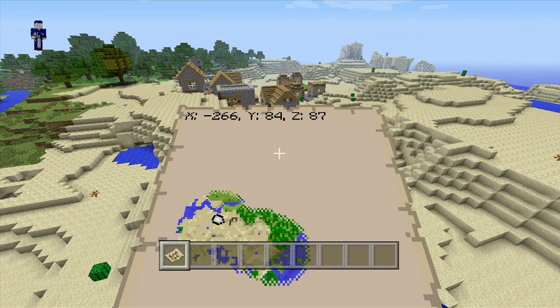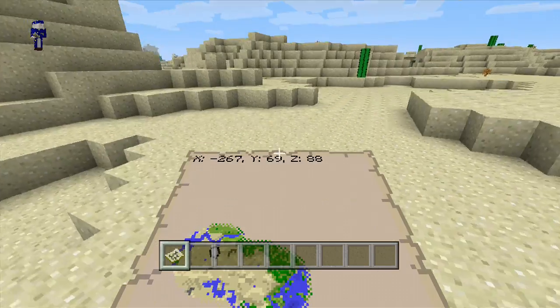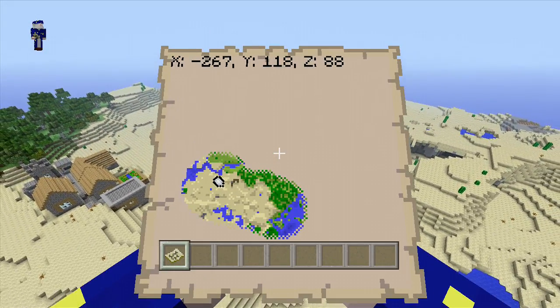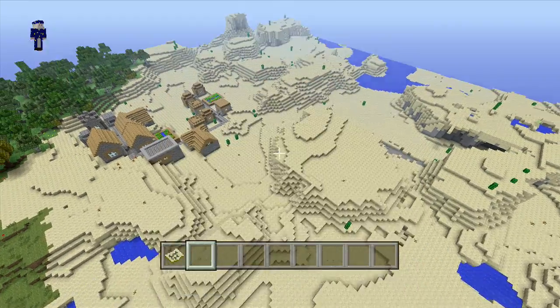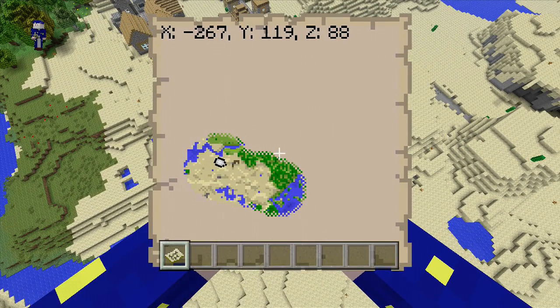Hi, what's up YouTube. Today I'm going to be showing you why Minecraft on Xbox 360 is broken. I'm not talking about in-game stuff — I'm talking about the seed generator. The seed generator for this game is broken since the last update. I think they added jungle biomes, and with the jungle biomes it really messed with a lot of stuff.